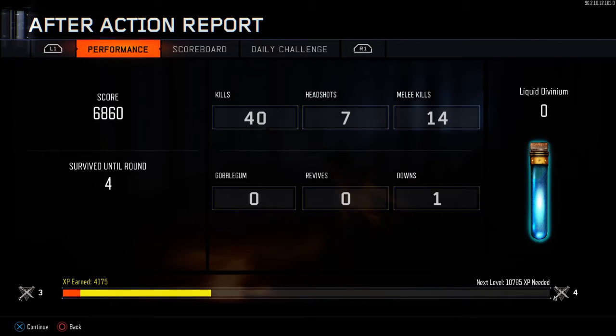We had 14 melee kills because I just spammed the zombies. When I was cornered with the starter pistol I literally spammed the right stick knifing button — just go away, go away, go away. This is weird. Did Josh seriously just text me asking what time it is?